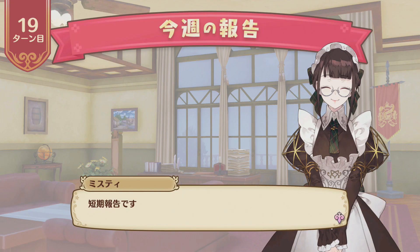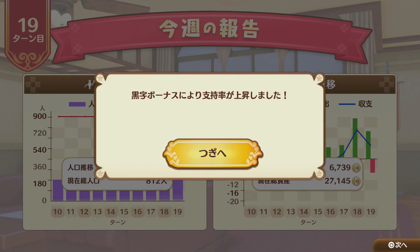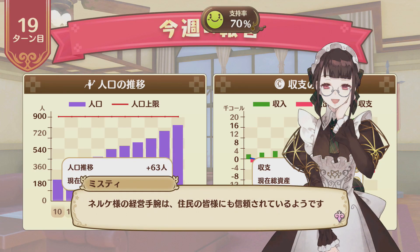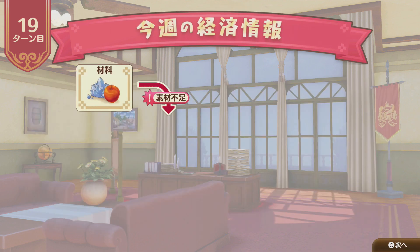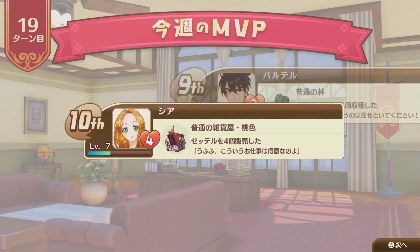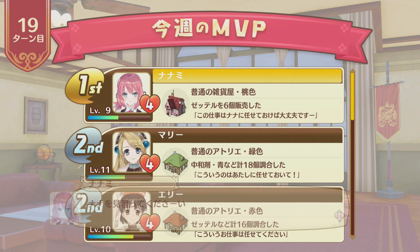We're already at the end of turn 19! How did we go - plus 63 - we get an approval rating bonus for being in the black once again, up to 70. We netted 6.7k today. Roo Italia does not have all the ingredients - not a big surprise. She sold 6 Zetel more than forecast today.